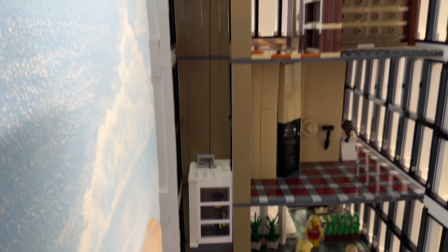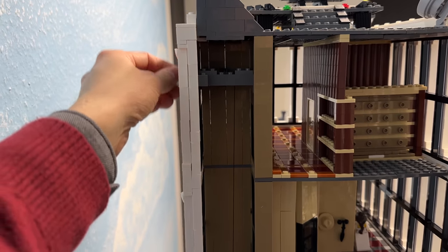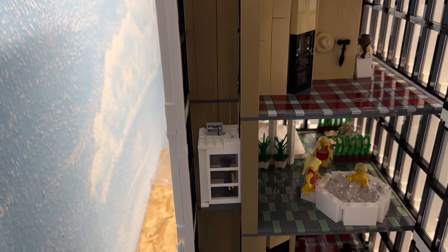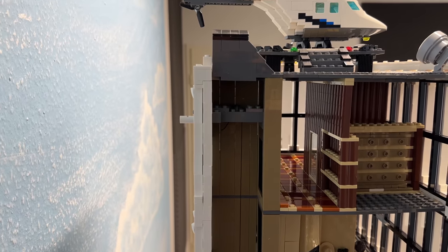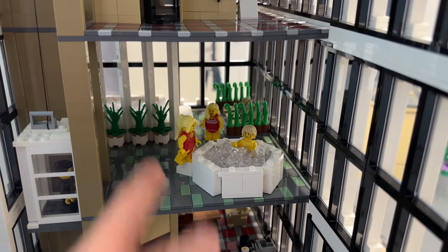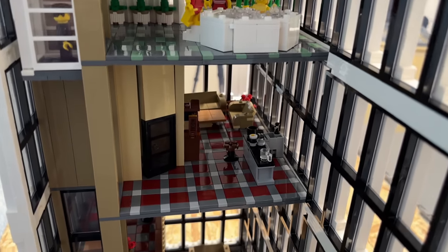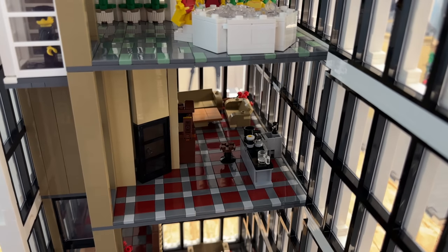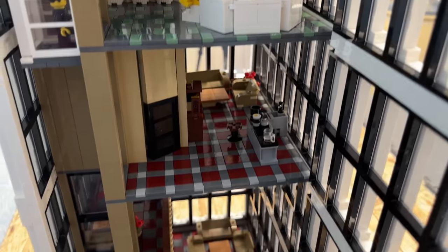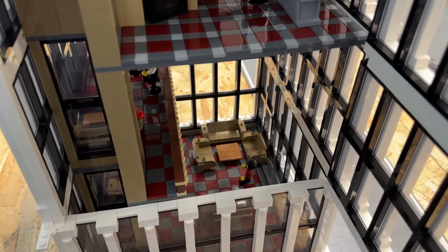We have a functioning elevator — if I turn up here you can see the elevator going down, and it works for up as well. I think I'll add a motor at some point. On this floor we have a small wellness area, and here's another apartment with a small kitchen, sofas, TV, and around the corner the bed. Down here is the lobby.